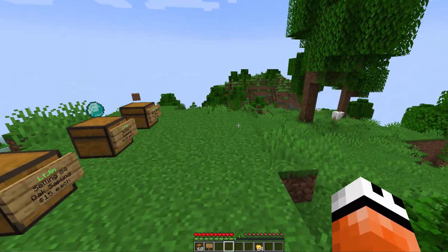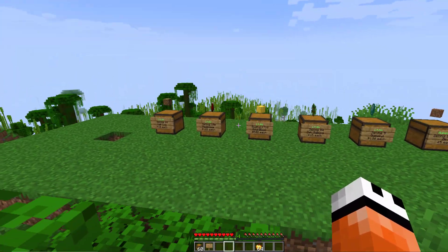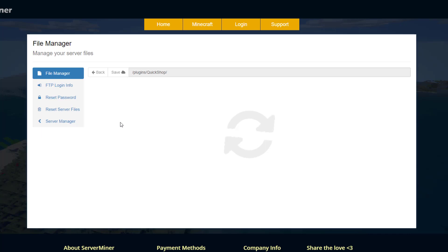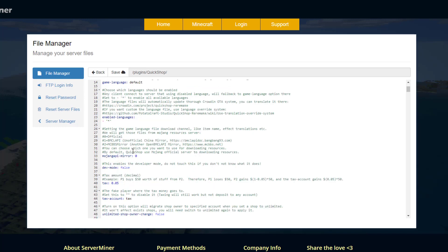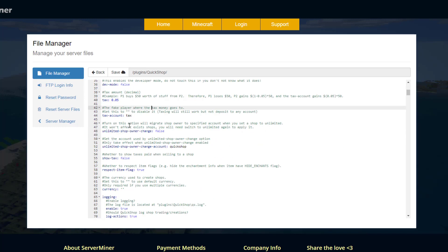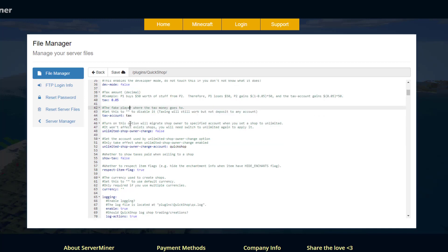As you can see, it's super simple to set up, really easy, and highly customizable without having to learn loads of complex commands. Here we are in the ServerMiner control panel. The main place to go is the config.yml. It's a little big but there's not too much to change. You've got game language, enabled languages if you want to change that, and a tax option — so when something is bought or sold, tax is paid just like in real life.